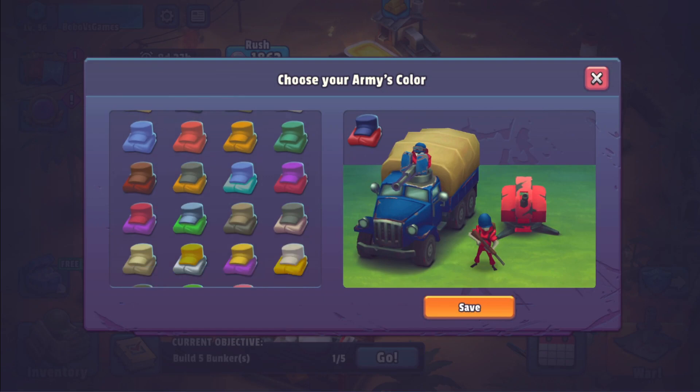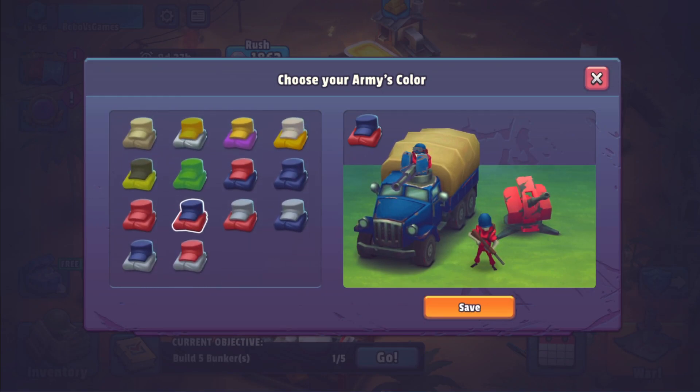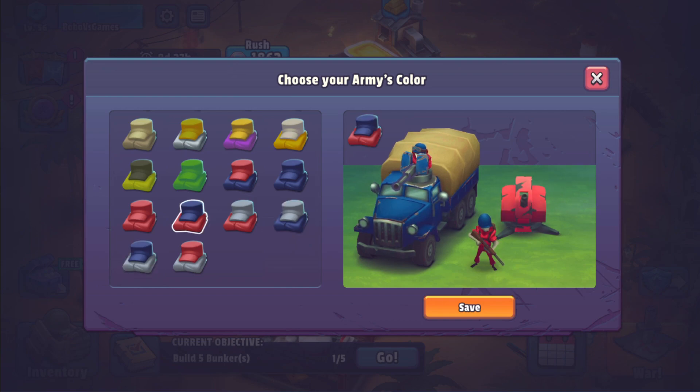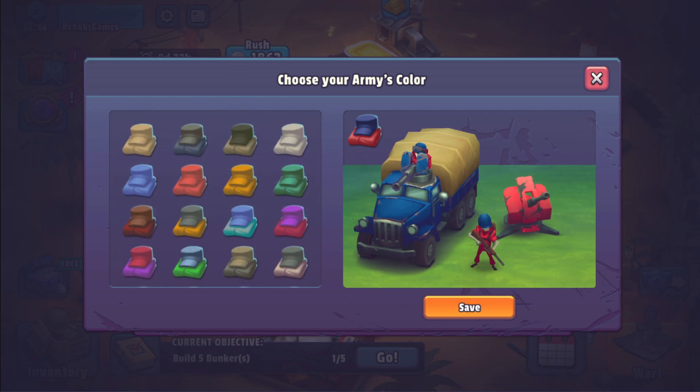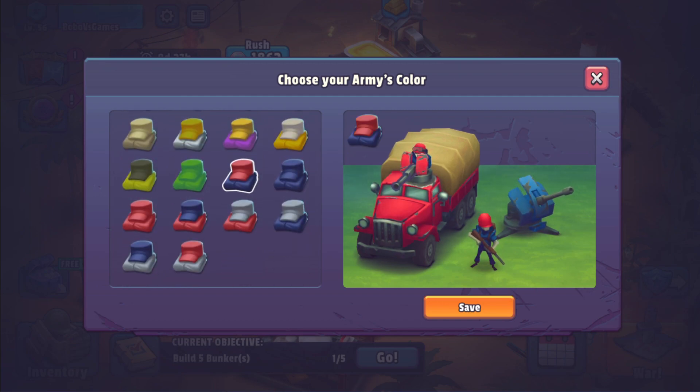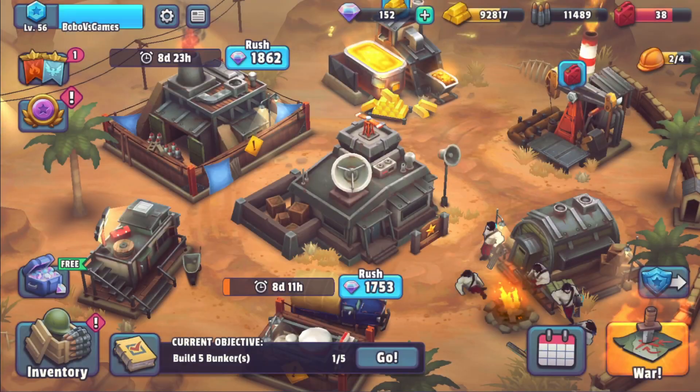We're going to test our luck. I have quite a lot of army colors. So far the blue and red one is my favorite. My units look like barrels sometimes, so I like that. The other ones are okay — you customize the way you like it. I'm just going to see the yellow one; it's quite cool as well, but I'm probably going to keep my barrels.